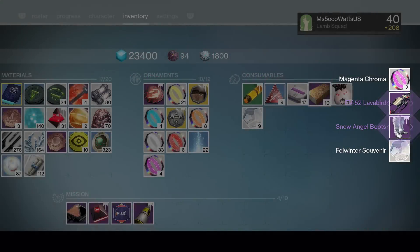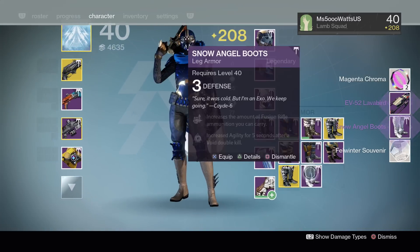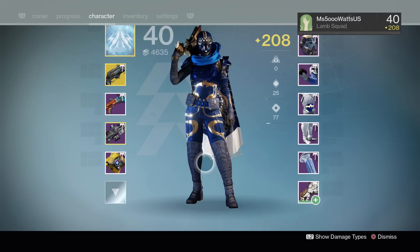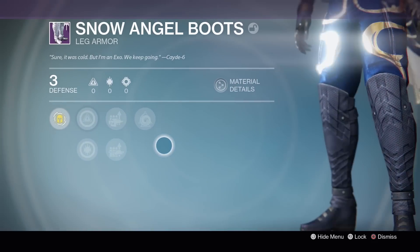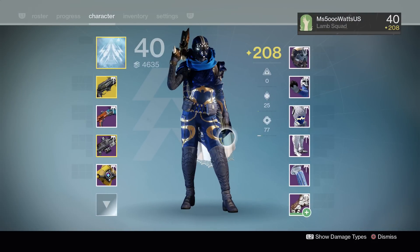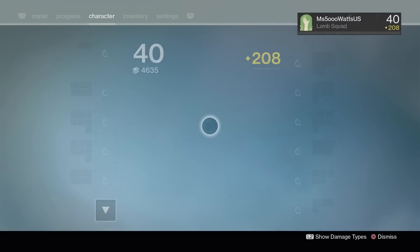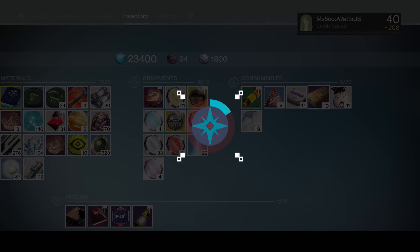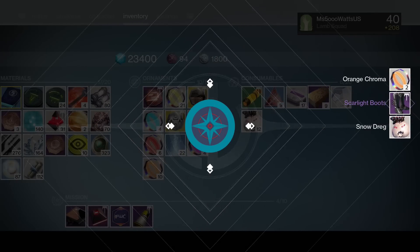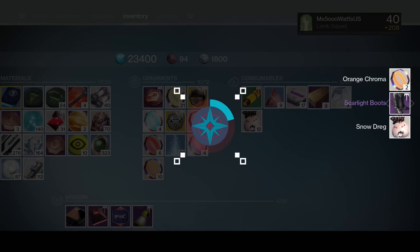Snow Angel Boots - we got the boots, finally. We're getting there, guys. We nearly have the full set. I do hate the way these pants look - I hate this style, I just don't like it at all. Now we just need the helmet. The helmet is arguably the coolest part of these armors, so I really, really want it.